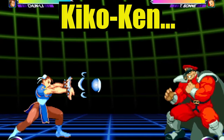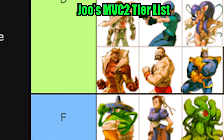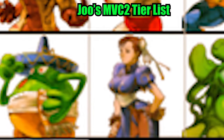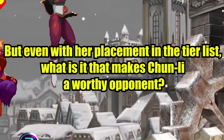She has Kiko Ken and Lightning Kick. And according to Juul's Marvel 2 tier list, she's currently ranked as the second character in F tier. But even with her placement in the tier list, what is it that makes Chung Lee a worthy opponent?